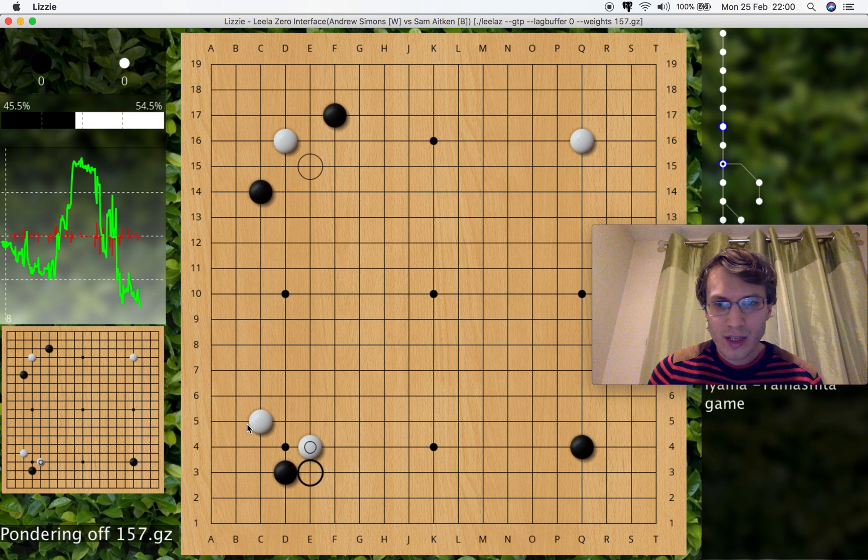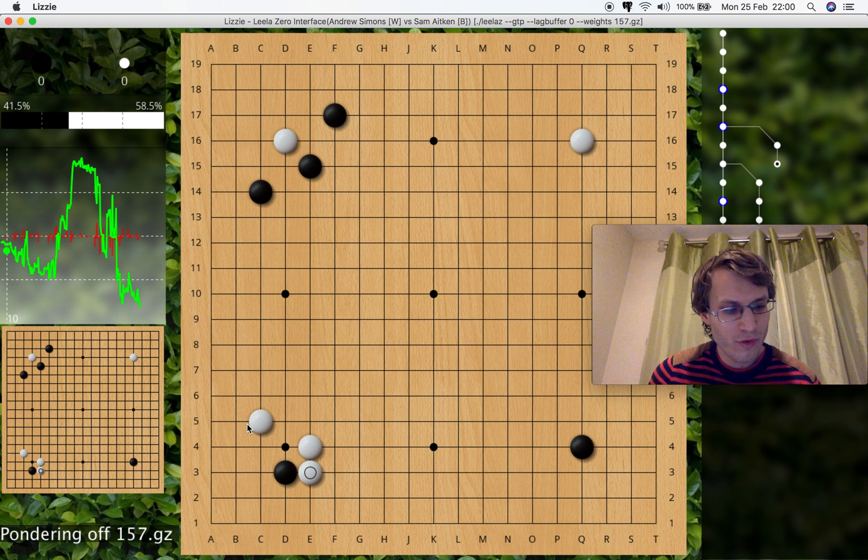Let's go back to the game. Using the arrow keys, you can use left and right to go to the variations — you can see that happening. Also, if you make variations and you want to rearrange the tree, you can use shift left to move the variation left and right in the tree.